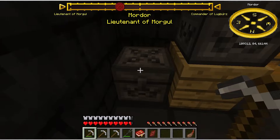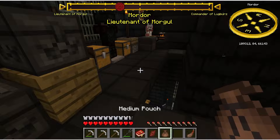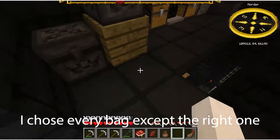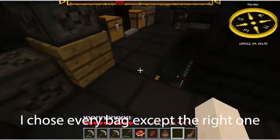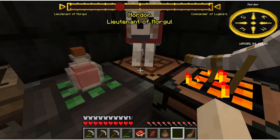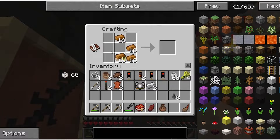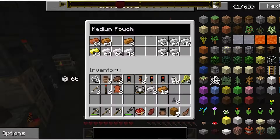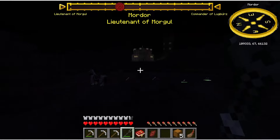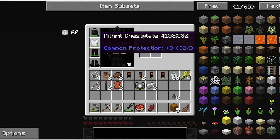First thing I gotta do for that, though, is get some bronze, so that I can actually make the blocks that the banners need to be placed on. Now, there's probably going to be lots of enemies, so I've got the donut smasher right here with its crowd control, and I'm wearing my mithril chestplate.